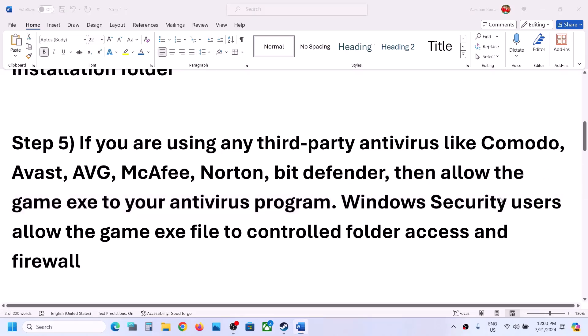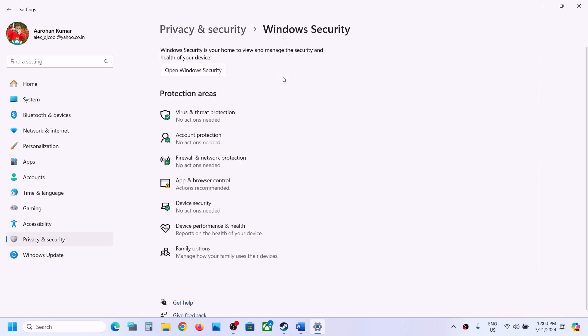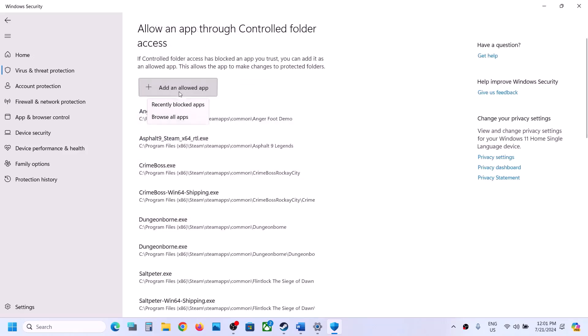Open Windows Security, then click on Virus and Threat Protection. Scroll down and click on Manage Ransomware Protection. Click on 'Allow an app through controlled folder access,' click Yes to allow, then click 'Add an allowed app' and choose Browse All Apps.